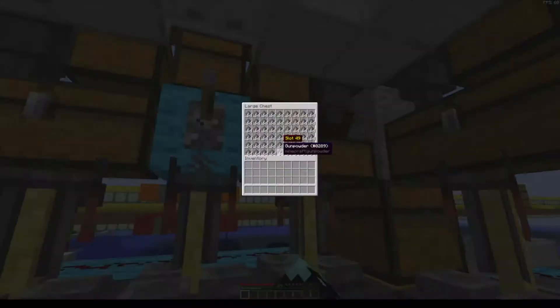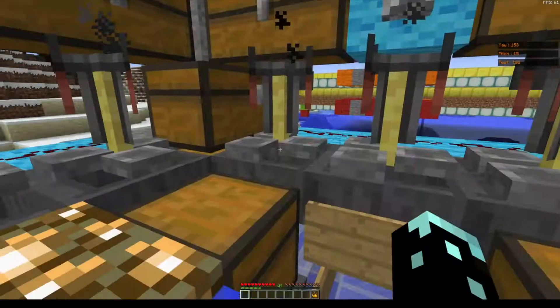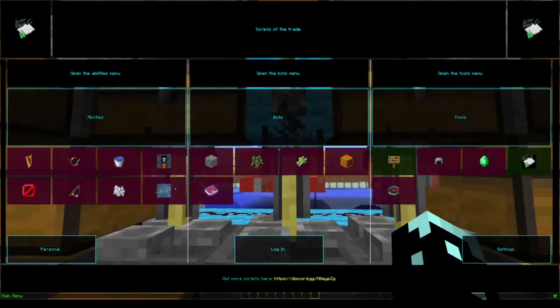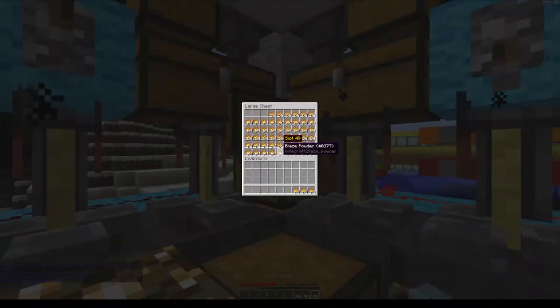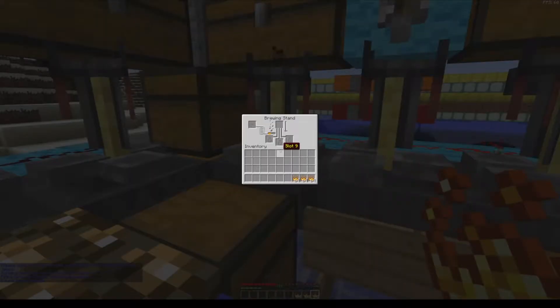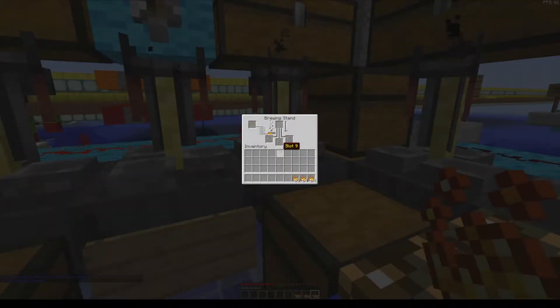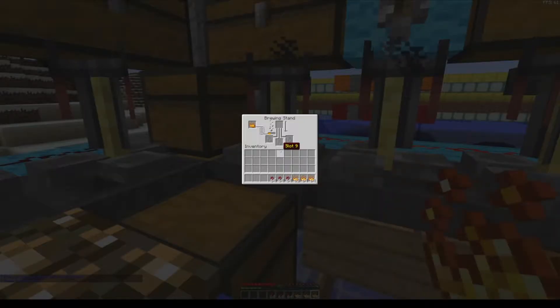There we go, everything's good. It's got brewing stands — I don't actually need blaze powder inside of them, it doesn't really matter though. So it takes out blaze powder and puts one blaze powder in each of the brewing stands. And if there's already blaze powder in there, it'll ignore it.